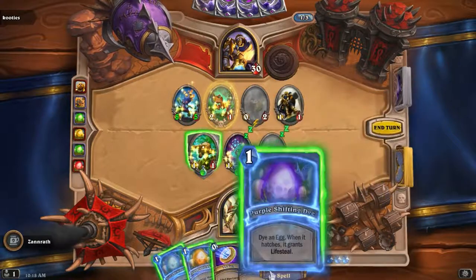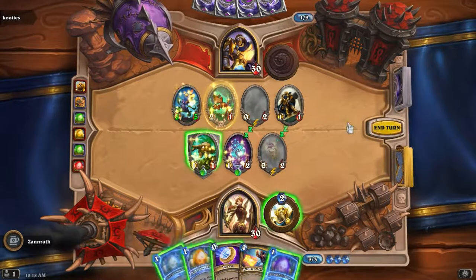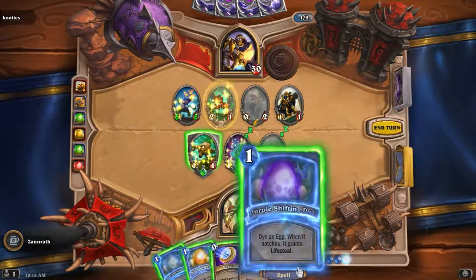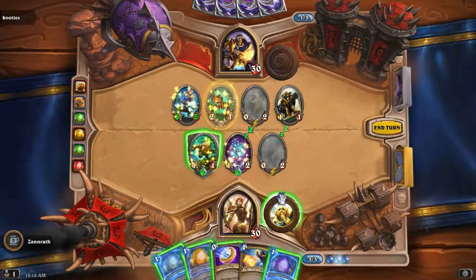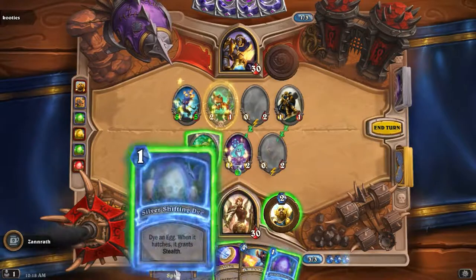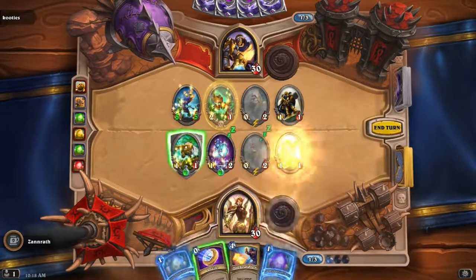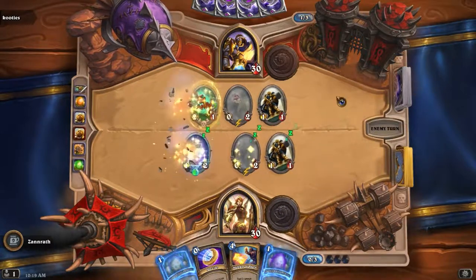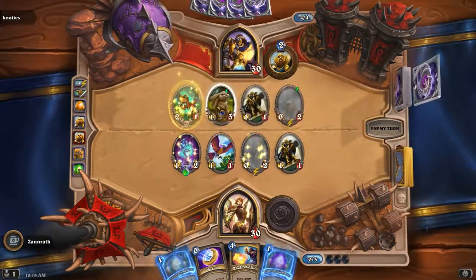That's pretty decent. Let's see here: Lifesteal, Rush, Stealth. Rush, Stealth, Lifesteal — these aren't super amazing. May I just Hero Power? Lifesteal, Rush. May I just go for Rush. Go ahead and bump — this will give me something this turn. He'll trade into that, then he might trade into that.